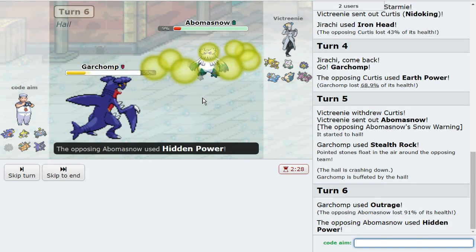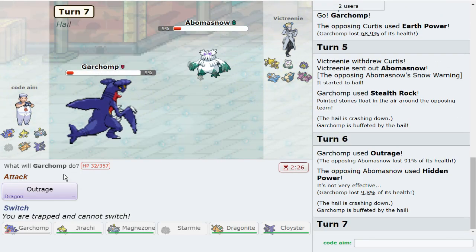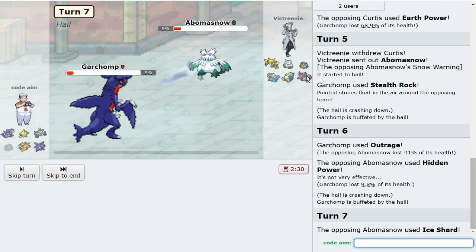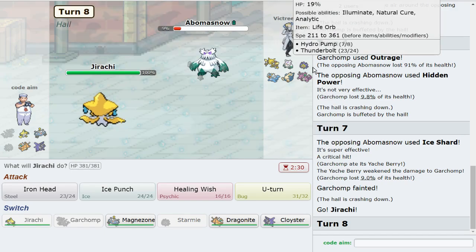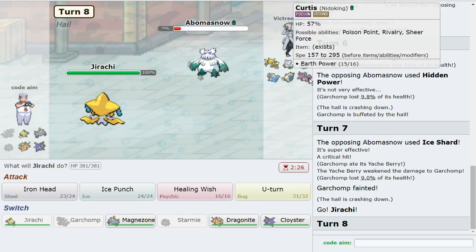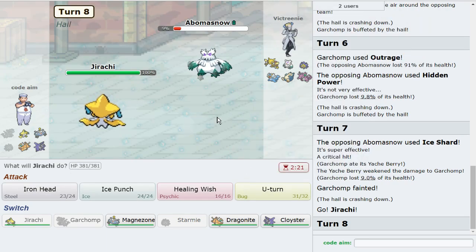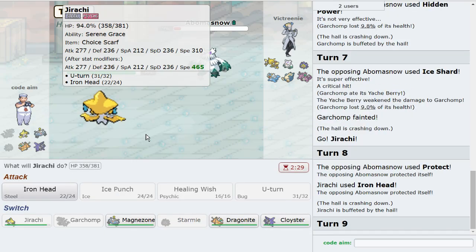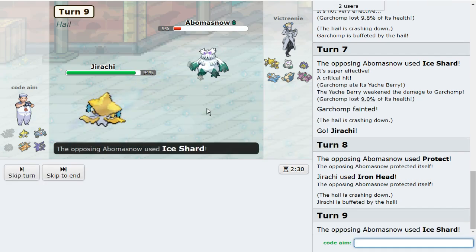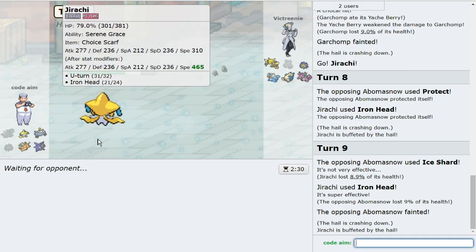It's such a good turn for me — and they're probably Expert Belt. It's actually not terrible, they don't have a switch into that. I like Expert Belt Hidden Power Fire, Ice Shard, Giga Drain. I think you go out into Walrein here and I'm going to set up the sun because they can't go Starmie or die. Nidoking — yep, you go Walrein and I think you sub and do all your stuff, so I'm setting up the sun first.